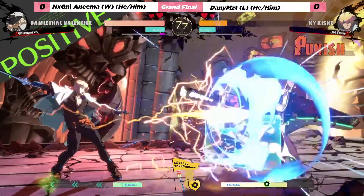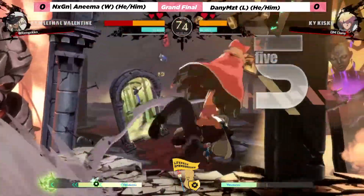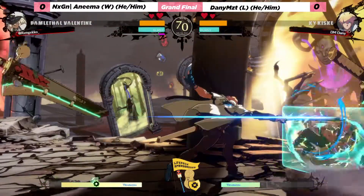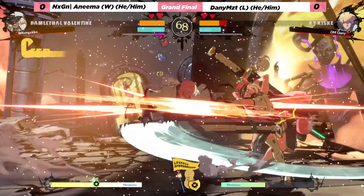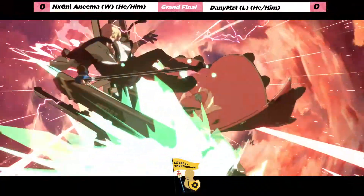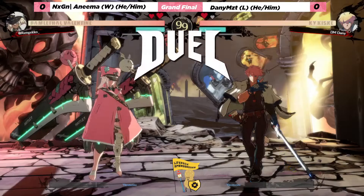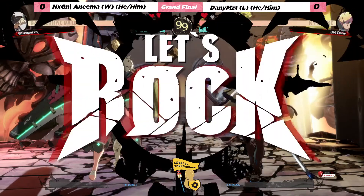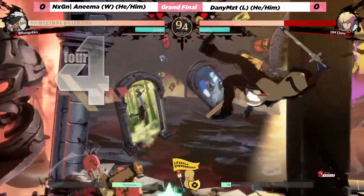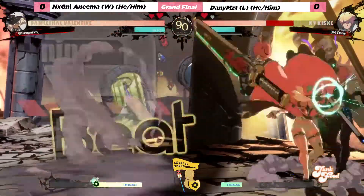Good throw check there from danny. Now we got the stun dipper RC — that flash cancel in the stun dipper is really nice. Danny is so ready to flash cancel in the stun dipper. RC right there into mortobato going to take the first round for anima. Very close right now — that is a big whiff, and that's a nice combo there from anima.